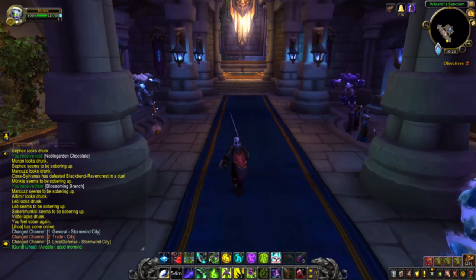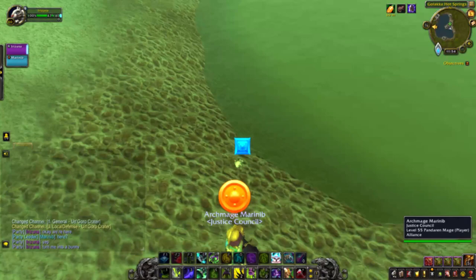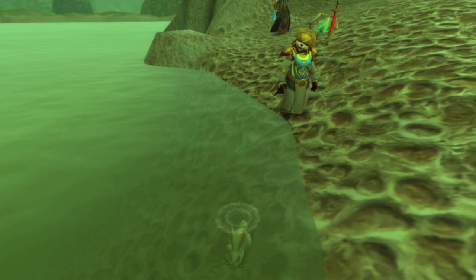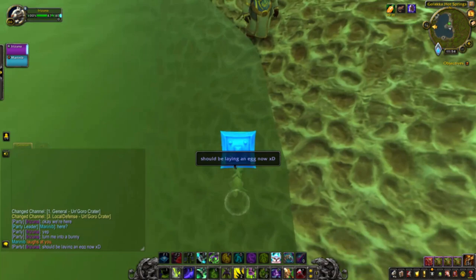While you are planting flowers in Tanaris or Silithus, swing by the Un'Goro crater for the Hard Boiled achievement. For this achievement you will need a friend, so either bring someone with you or check the group finder. Have someone use their Blossoming Branch on you to turn you into a tiny bunny around Golakka Hot Springs in Un'Goro crater. Then just stand in the shallow waters until you lay an egg. Note that you have to stand in the waters - some people say they did it while swimming, some say they did it on the shore not even in the water, but standing in the shallow waters seems to be your safest bet. Just wait until you lay an egg and you will get the Hard Boiled achievement.